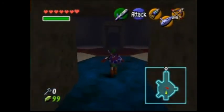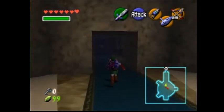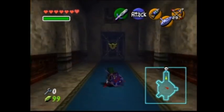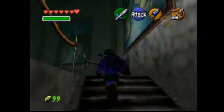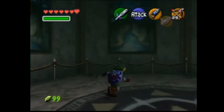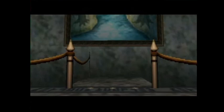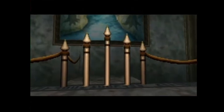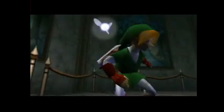Now, we can go and we're going to take on the boss of the forest temple. Just when you think nobody's here and you go to try to leave, paper-thin spears jut up in front of you.